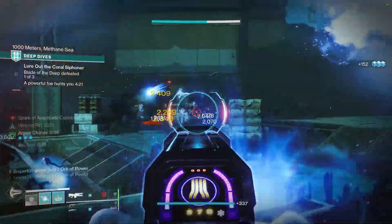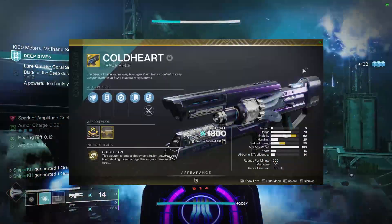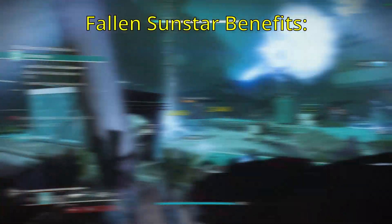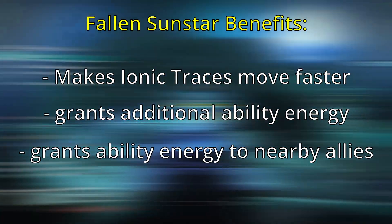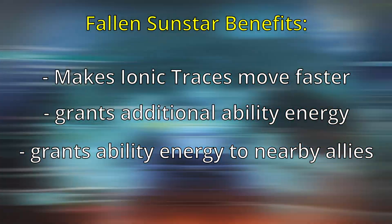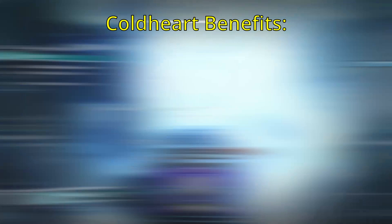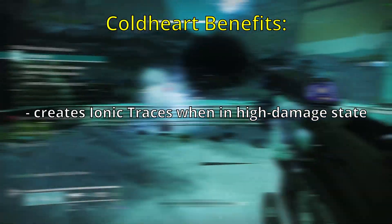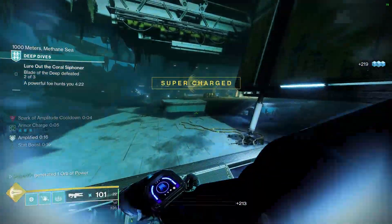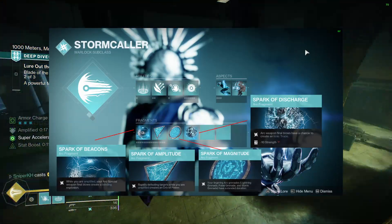Due to that, there are two exotics that you need to use for this build: the Fallen Sunstar Exotic Helmet and the Coldheart Exotic Trace Rifle. Fallen Sunstar will make your Ionic Traces move faster and grant additional ability energy, while also granting nearby allies ability energy, so it lets you serve as almost a support for your team while you obliterate everything. Coldheart makes it so that while you're in the highest damage state of this weapon, which happens when you're doing sustained damage to a target, it will create Ionic Traces. Once you have these two together, you're going to want to copy the build you see on screen now, as it'll prove to be an amazing pairing with this setup.